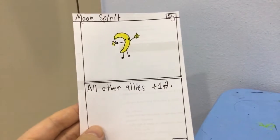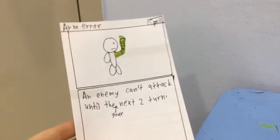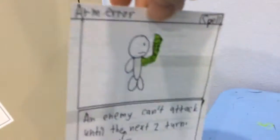Moon Spirit: all other allies get plus 1 attack. It has 2 health and it's an ally. Next one is Arm Error — an enemy counterattacks until your next 2 turns. The Arm Error is a spell.